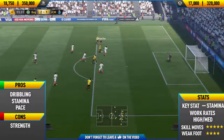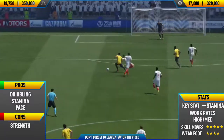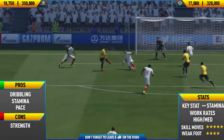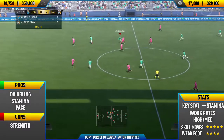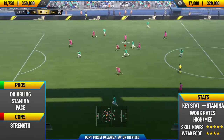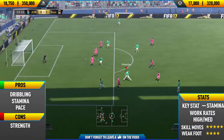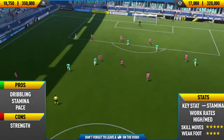Getting into his pros and cons, the pros I could find were his dribbling, his stamina and his pace. The only con I could find was his strength, and to be honest it doesn't really make that much of a difference. On FIFA you usually have two types of strikers — the target man striker who's strong and good at holding up the ball, or the quick, agile striker. That's what Gabriel Jesus is — very quick, very agile, and combined with his dribbling it helps him dribble in and out of players and get in behind the defence.